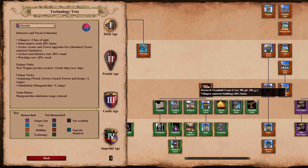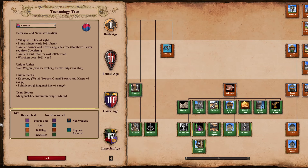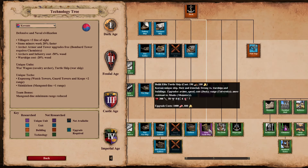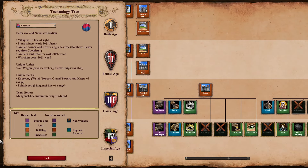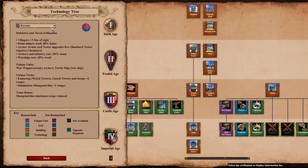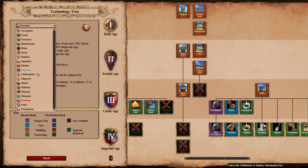Koreans are the only civ with a full university — every single university tech is available to them. Every other civ misses at least one. They also have the most expensive unique unit with the Turtle Ship. Technically Houfnice would be more expensive, but that's an upgrade to an existing unit. The War Wagon is also the most expensive castle unique unit — technically 260 total resources without the 50% wood discount — which actually makes it more expensive than the War Elephant at 255 resources.